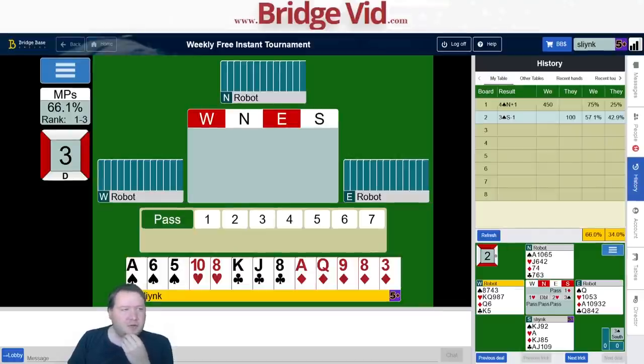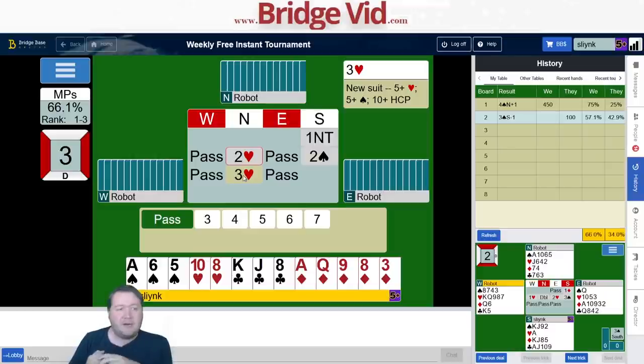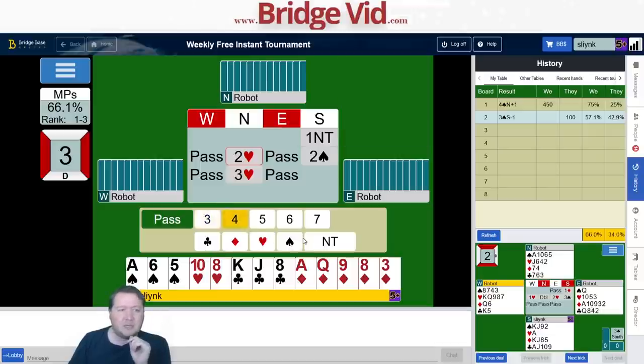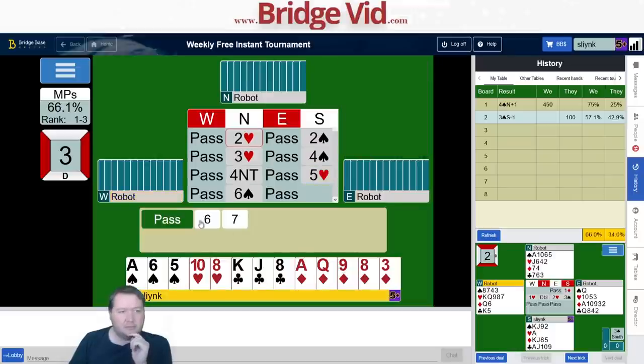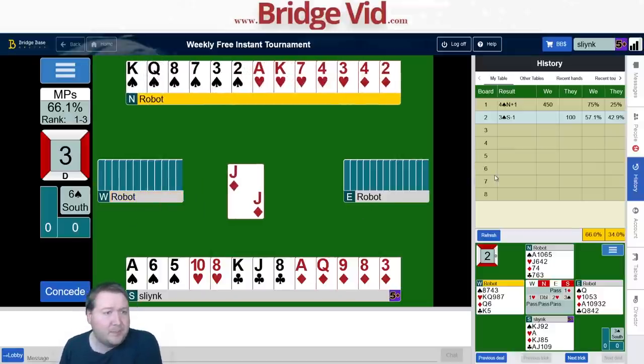Moving on to hand number three — 14 points, five-card suit. I love upgrading these into a no trump, so one no trump. Partner is showing a five-five game-forcing hand. If I bid three spades that should show extras — the description says 17 high-card points — so to show a fit and a minimum I jump to four spades. Partner bids key cards, we show two without the queen, and we're in six spades. Partner should have some extra shape — my hand's pretty bad for them but the diamonds are perfect.